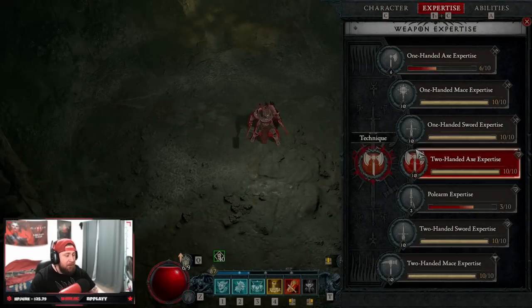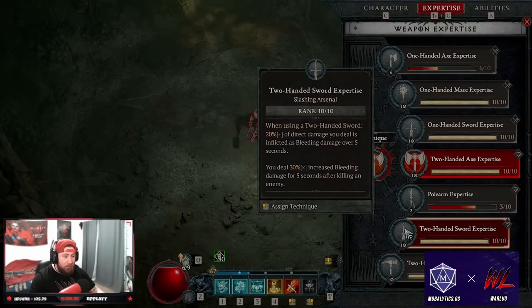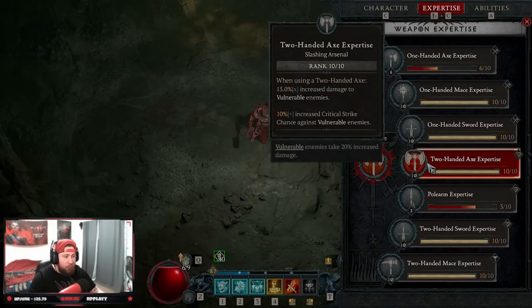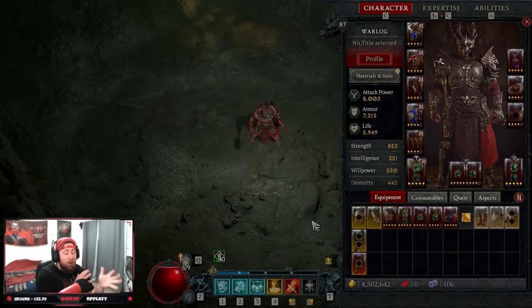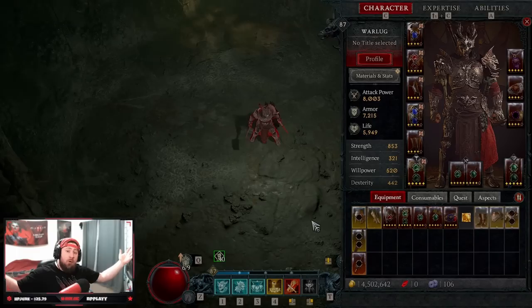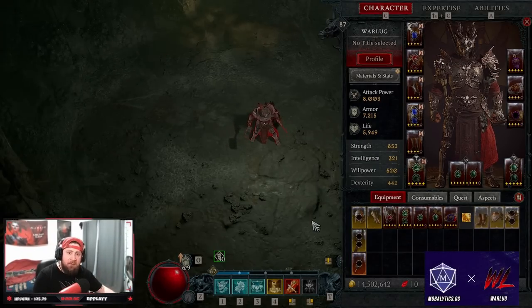That is the build - our expertise is always two-handed weapons. You could swap vulnerable damage for Bleeding to use Hamstring for the slow effect, but vulnerable damage with Exploit is just too much to pass up. That's my early endgame HotA build - I hope you enjoy it. I'll be testing out all those other things I mentioned on stream, so be on the lookout. Like the video, comment below, let me know what you think, subscribe if you're new, and join us on YouTube live where we stream five days a week. Stay gaming - see you in the next one.